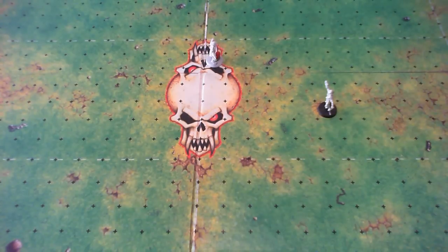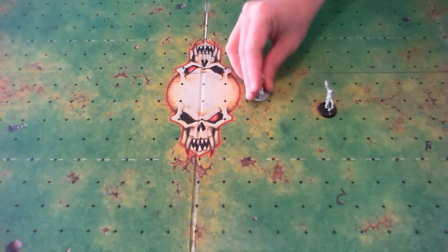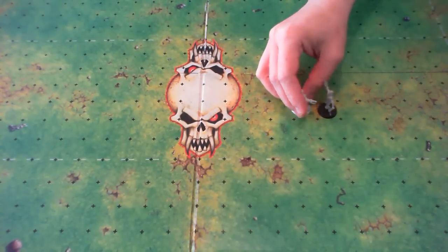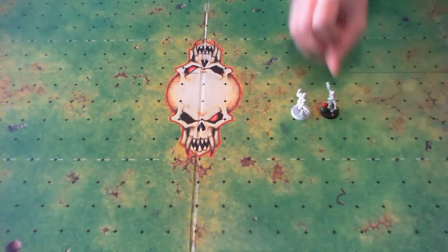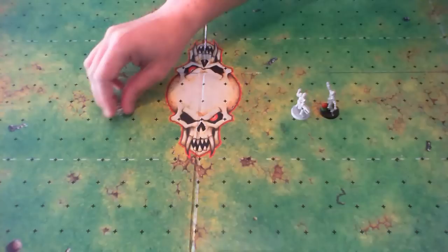In the example I've set up, my human lineman with movement 6 will try to hand off the ball to this human catcher. I move 1, 2, 3, 4 and now I'm adjacent so I can hand off the ball. You only need to catch an accurate pass — 4-plus basic, plus 1 for accurate, so I need a 3-plus. I roll a 6, no problem at all.